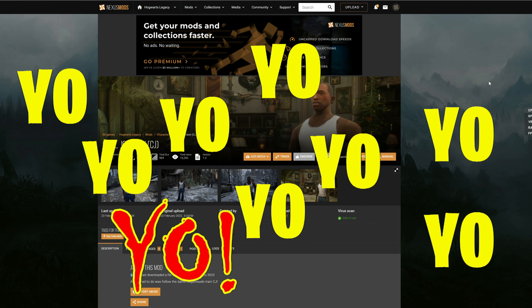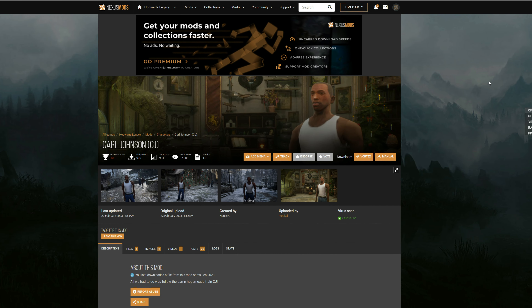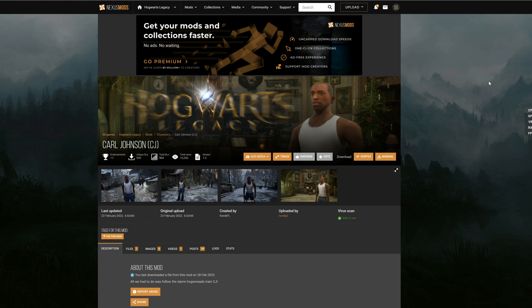It's Games of Graphics — we are making a Hogwarts Legacy mod tutorial for you, and today we are going to be installing Carl Johnson, CJ.